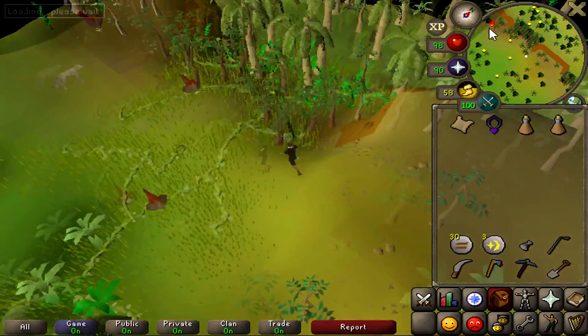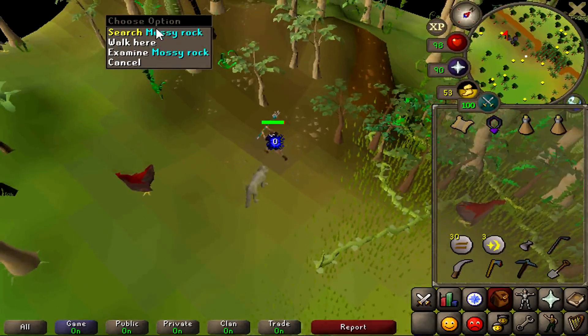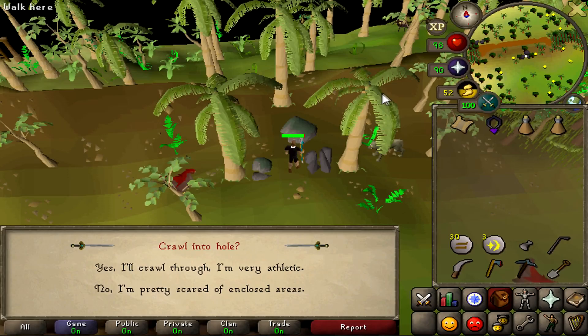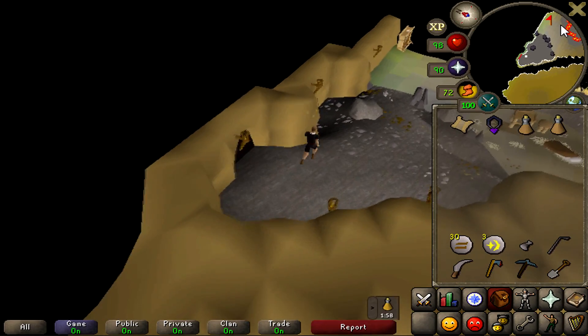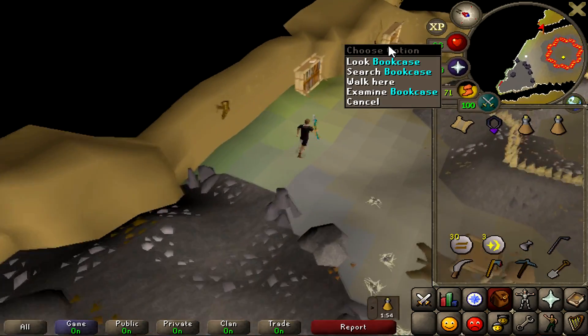After you do that, you're going to head a little bit west and go to the Legends Quest dungeon. You're going to search this mossy rock over here, crawl through — you're very athletic — then head over to the east and search the second bookcase right here.